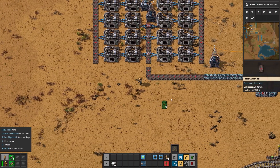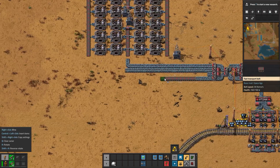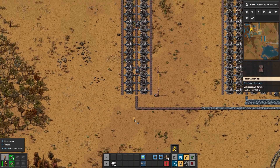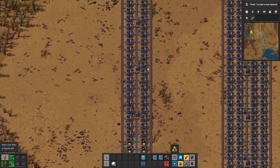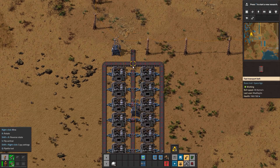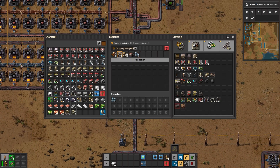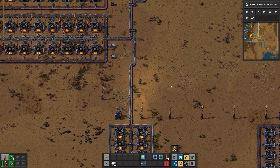This one goes and becomes steel, I'm not going to connect it yet. And this one — let's say this one goes and becomes iron plates. Let's connect it. Iron plates are coming this way and all we need to do is merge these two lines. And yes, we have a full red belt of iron plates. Gone are the days that we were desperately waiting for iron to fulfill the production hub.